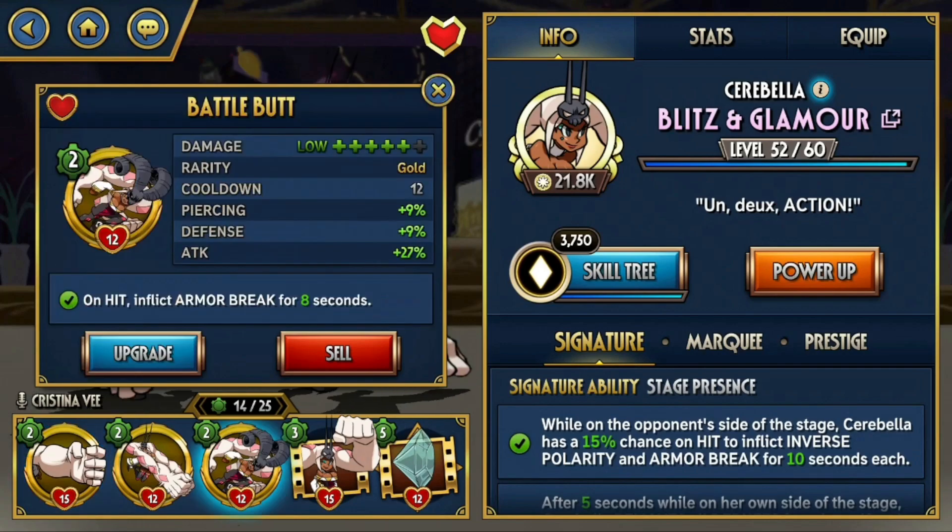Next we have Battle Bud. Battle Bud is a really nice special move to inflict Armor Break, which increases the damage taken by the opponent by 20%, while also removing any armor stacks against pesky defenders like Model Leader or even Heavy Metal.